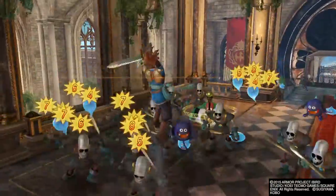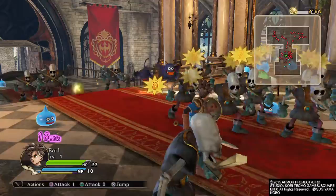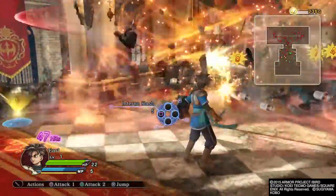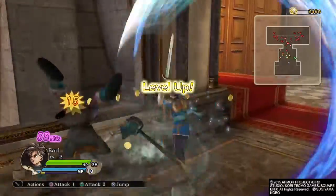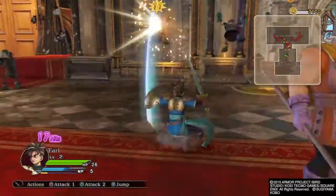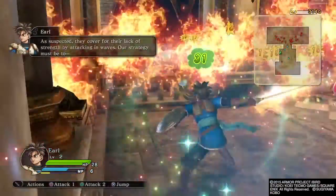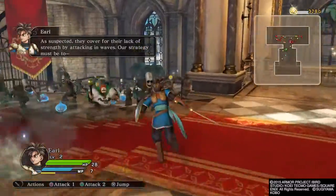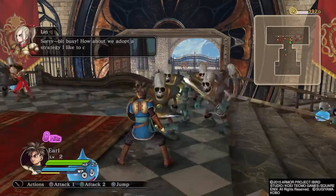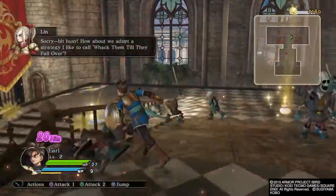Let's teach them a lesson! Inferno Slash! Highly satisfactory! As suspected, they cover for their lack of strength by attacking in waves. Our strategy must be to... Sorry, bit busy. How about we adopt the strategy I like to call... Whack them till they fall over?